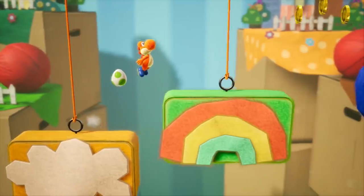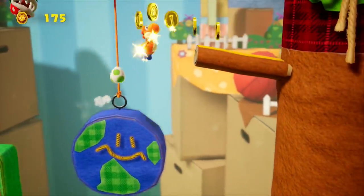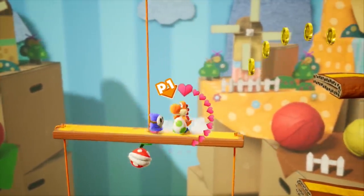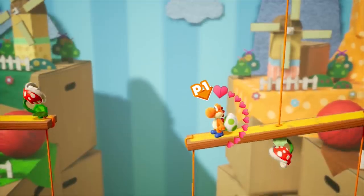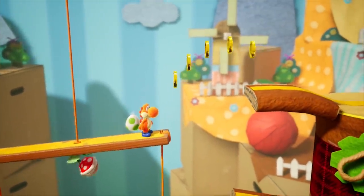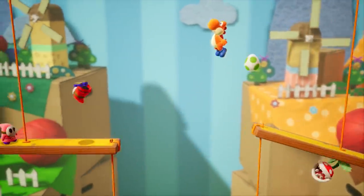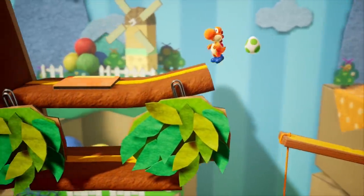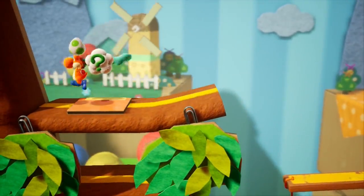Crafted World has been delivered to us once again courtesy of Goodfeel, the developer behind Woolly World and the wonderful Wii original Kirby's Epic Yarn, which was actually just re-released on 3DS with some new content. For this particular low-stakes, high-color adventure, the Craft Box has been raided for inspiration, and as you can see for yourself, the team has nailed that junk modeling aesthetic just as it did the yarn and wool look in its previous games.